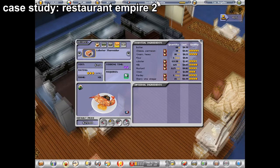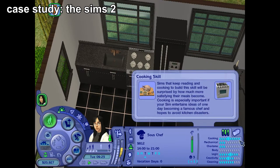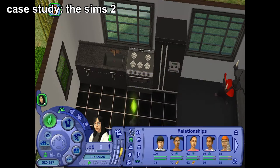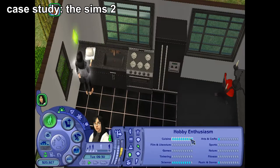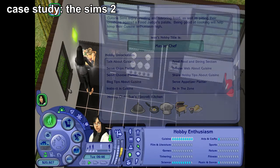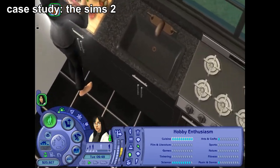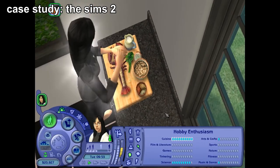In The Sims 2, when your cooking skill is maxed out, as well as your hobby enthusiasm for cuisine, you will unlock the ability to prepare Lobster Thermidor. It's kind of like the ultimate dish, I guess. It does require full cuisine enthusiasm as well as full cooking skill. And here we are — the graphic is kind of incredible for The Sims 2. The Sims 2 has great graphics.